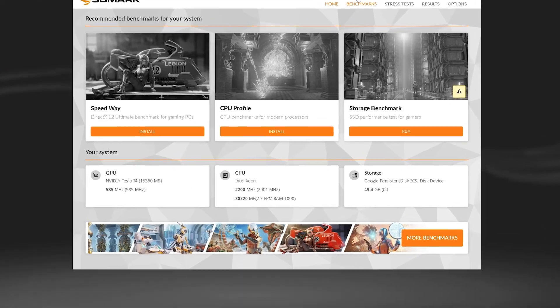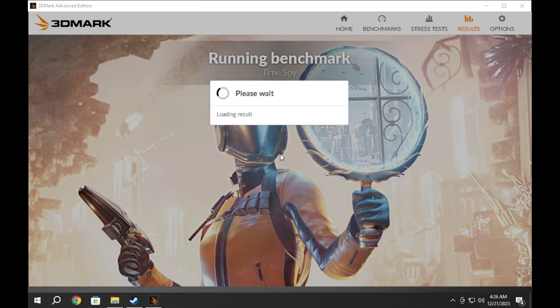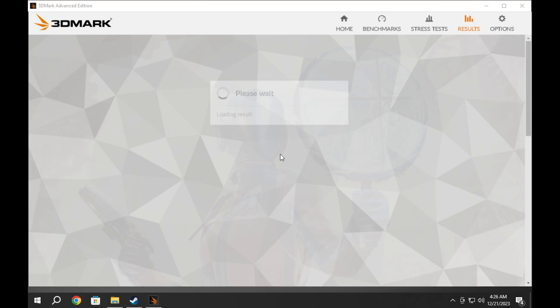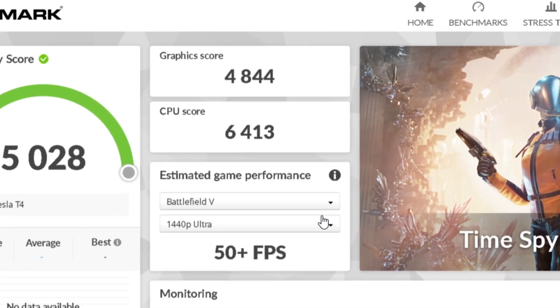The Google Cloud machine I was given was a mid-tier. It had an Nvidia T4 and 8 Intel Xeon cores. The 3DMark benchmark gave it a score around 5000, which is below the Shadow Boost tier. It's the Nvidia T4 that is really bringing it down.